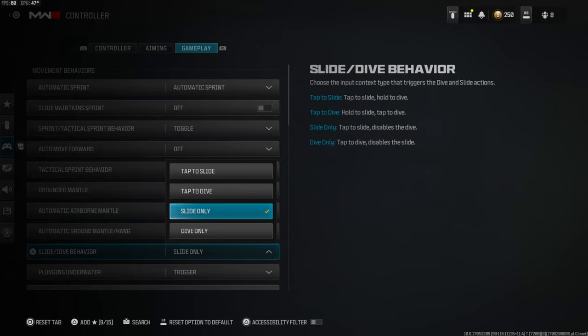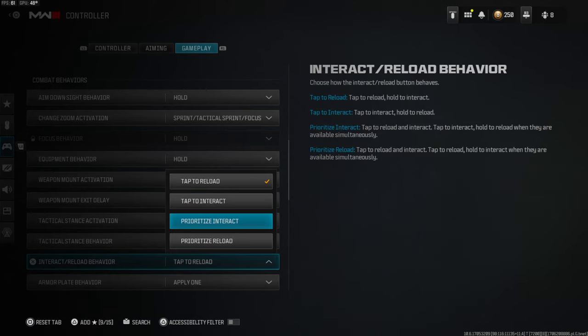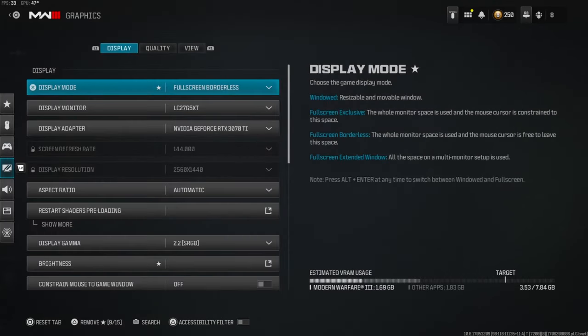For your slide dive behavior you want this on slide only if you like slide canceling. If you do like to dive, you want it on tap to slide and hold to dive — or the other way around, it's really personal preference. I only slide because I only slide cancel. I have seen people change this because they play Warzone, but as a multiplayer person I like to use tap to reload. Prioritize interact makes it so you tap to reload and interact, but if there's a door in your way it'll prioritize opening the door over a reload.